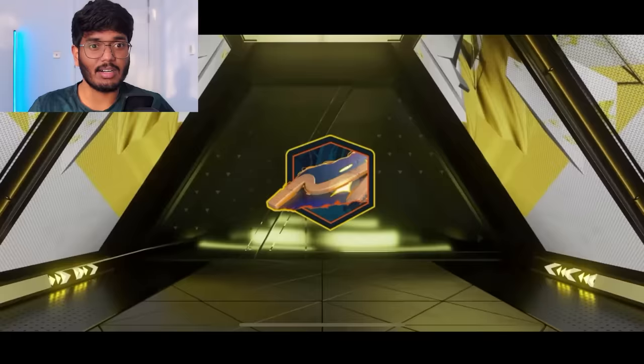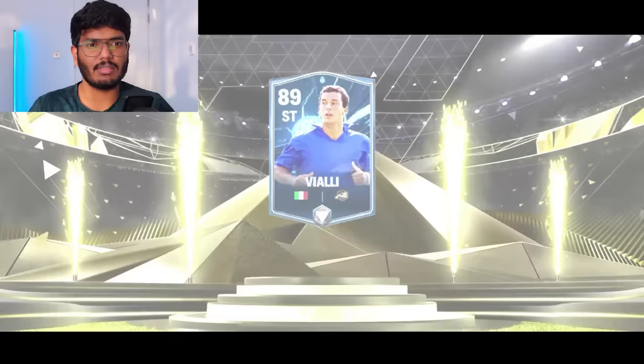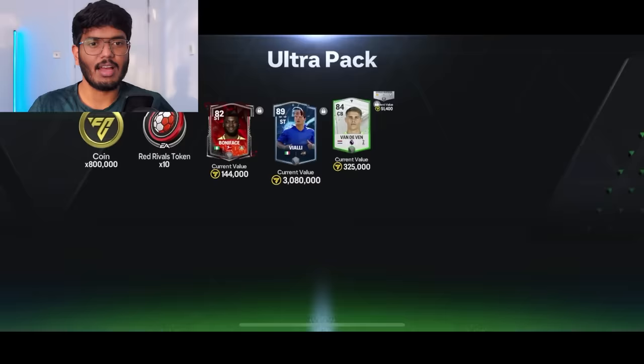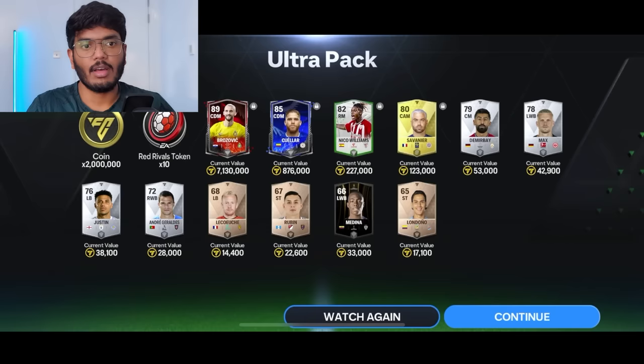Italy striker — I think this is Vialli, yeah, 89-rated striker going for 3.08 million coins, not bad. We got Van de Ven and 800,000 coins as well. Four ultra packs left — this time it's a rivals card, Croatia CDM, and that's Brozovic again. We also got Nico Williams and 2 million coins.